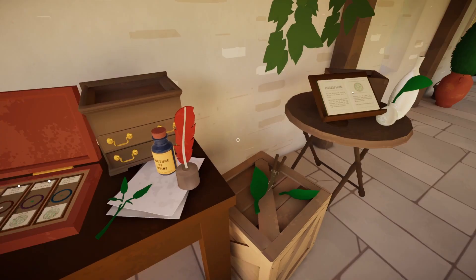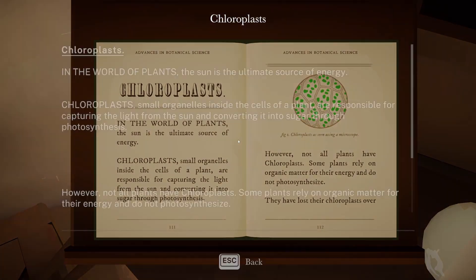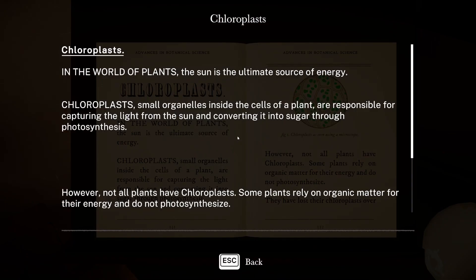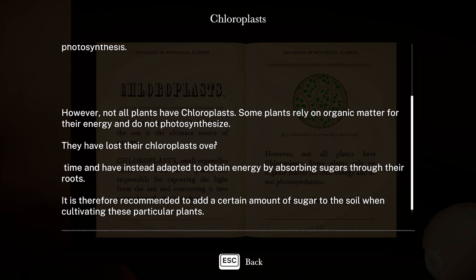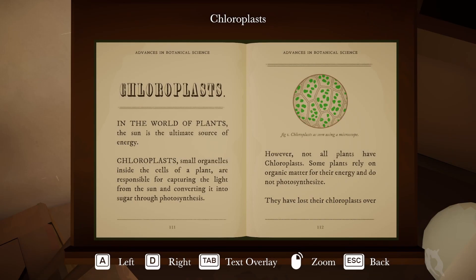Fascinating. Tincture of iodine. "The world of plants — the sun is the ultimate source of energy. Chloroplasts, small organelles inside the cells of a plant, are responsible for capturing the light through photosynthesis. Not all plants have chloroplasts — some plants rely on organic matter for their energy. It is therefore recommended to add a certain amount of sugar to the soil when cultivating these particular plants."